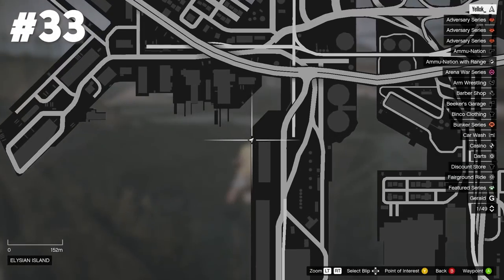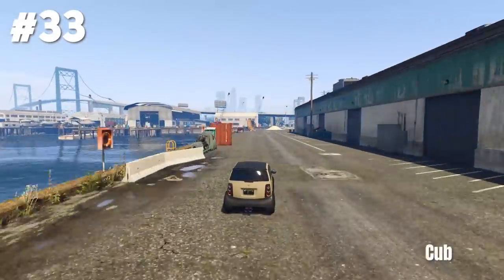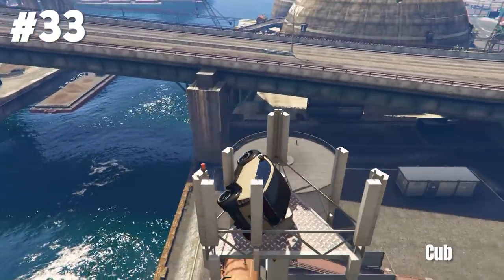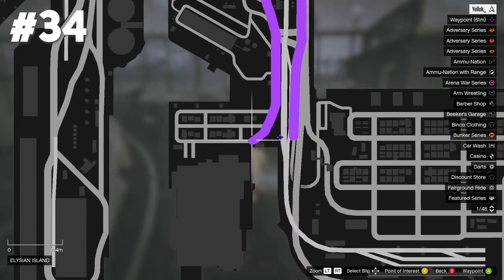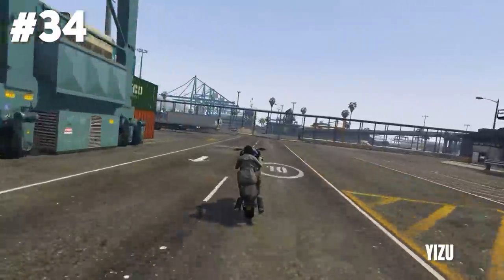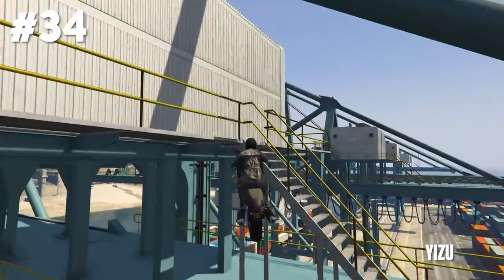For stunt jump number 33 we got another ramp at Elysian Island. For some reason this one wasn't even easy to do because the game is just weird. Now we got a very special Panto stunt by Kab, who uses the ramp and lands a precision stunt on top of this triangle thingy. Good job. Stunt jump number 34 is finally the last one at Elysian Island — a jump off the dirt hill landing safely on the grass. Yitsu hit a nice Hakuchou stunt using a double bump from a building and landed with a backflip right on top of this blue crane. GG.